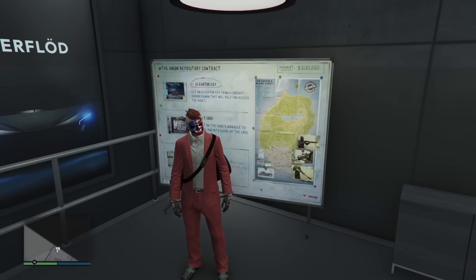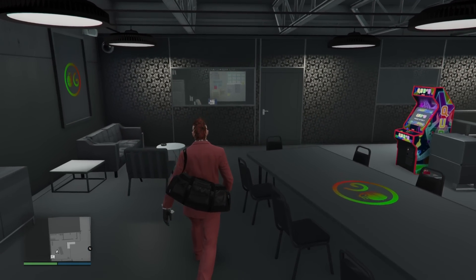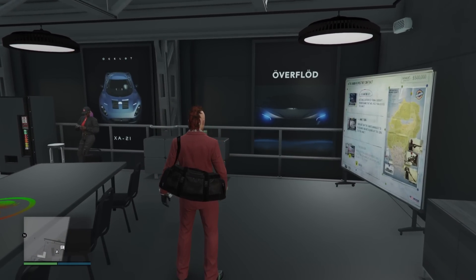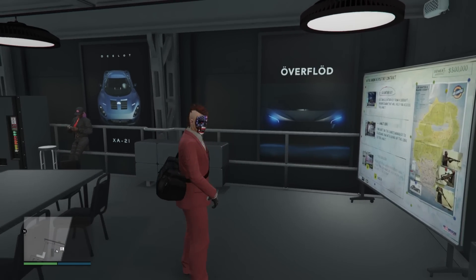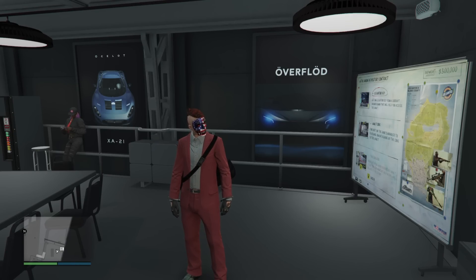The podium vehicle will be the Obey Tailgater S and your prize ride will be the Übermacht Cypher, if you win four street races. For your premium race and weekly trials, Muscle In will be the premium race, the time trial will be Mount Gordo, the RC time trial is Davis Quartz, and the HSW time trial will be Ron Alternates.